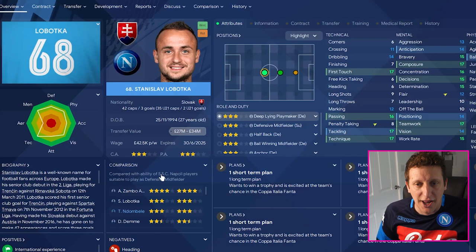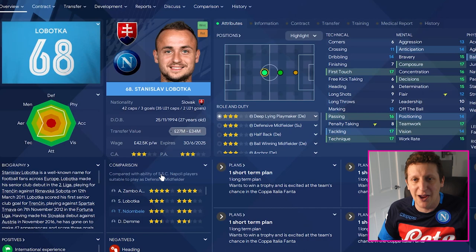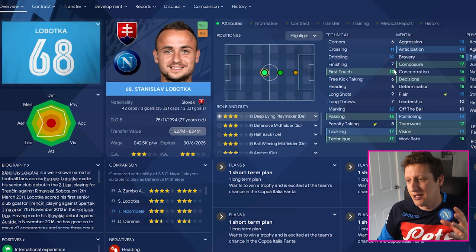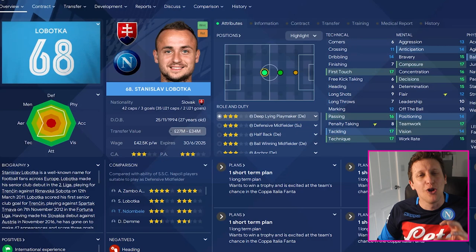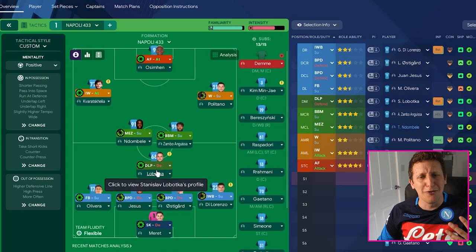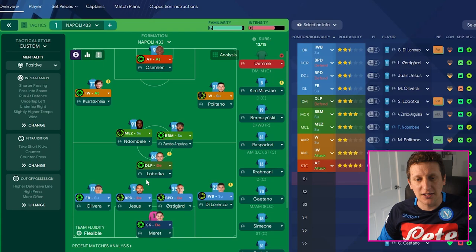In midfield we've got a really sound base. Lobotka is an unsung hero - watching him on Wyscout he's absolutely fantastic. He sits in midfield, is quite aggressive winning the ball, and drops in to make a back three. For the left back, Olivera is just on fullback support - we're not asking him to go rampaging down the left because Kvaratskhelia is in front of him, so we need to be careful not to overload that side.